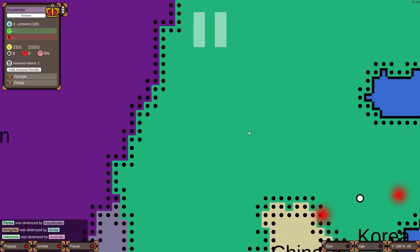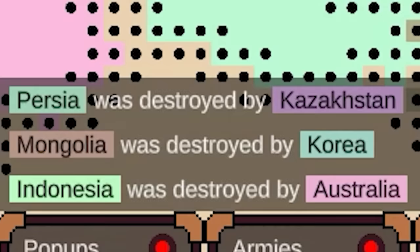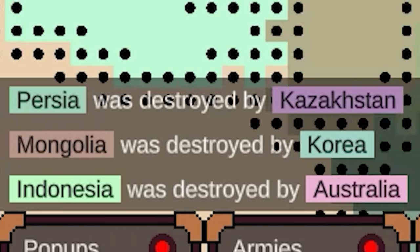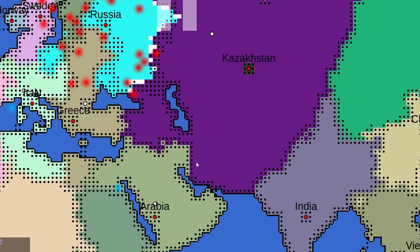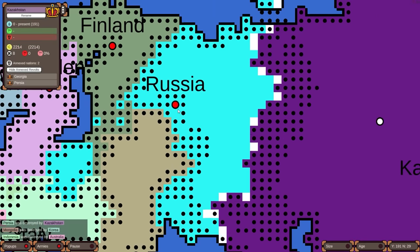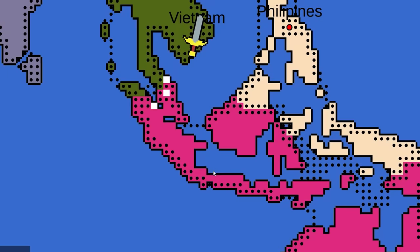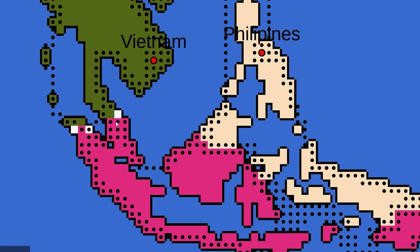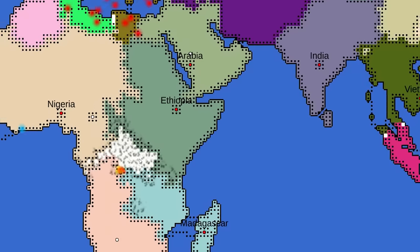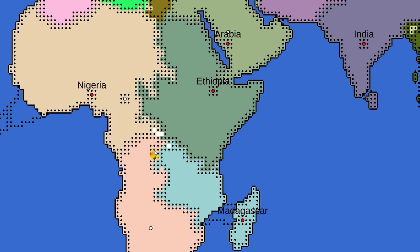Mongolia was just destroyed by Korea, which means Korea has all that land. Persia was destroyed by Kazakhstan — they're just getting thicker and thicker. They do have to worry about being smack dab in the middle of this map though. Australia did get hold of Indonesia — all of the Indonesian islands went to them. Now they're going after Vietnam. Another collapse: Congo destroyed by South Africa.